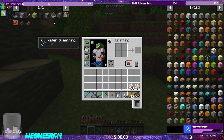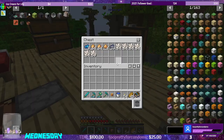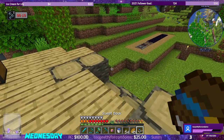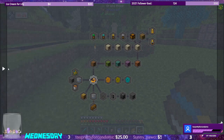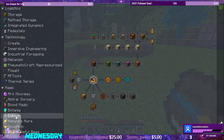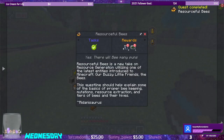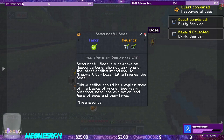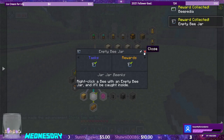So we do have the feeding upgrade as a to-do. We want to get into resourceful bees. To do that, what I really wanted to do was check out the quest book, because we haven't opened up the quest book yet. We're going to go here and scroll all the way down to resourceful bees. Today's episode is going to be about resourceful bees. We're going to get empty bee jars and the beepedia. Empty bee jars — we immediately get that quest, so we get even more empty bee jars.